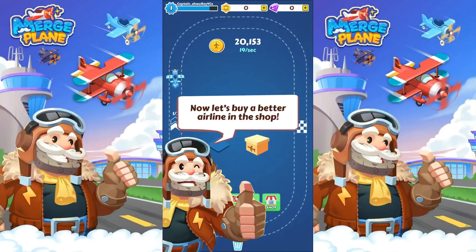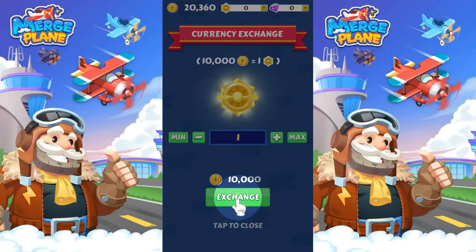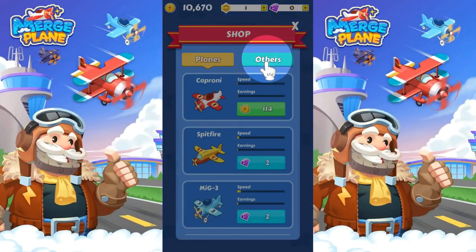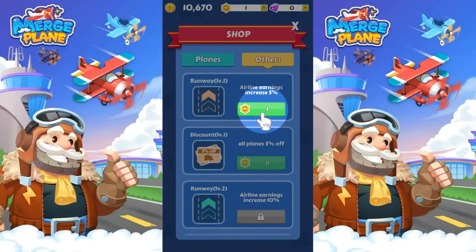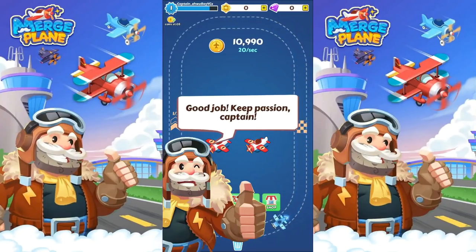Now let's buy a better airline in the shop. I see things happening here now. I'm clicking on a zero — currency exchange. I cashed in $10,000 for one of those little things. Now I'm going to the shop. I'm clicking on 'others' — airline earnings increased by 5%. Now I'm exiting. Congratulations! Good job! Keep passion, Captain.